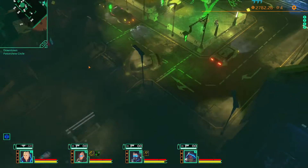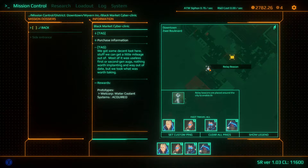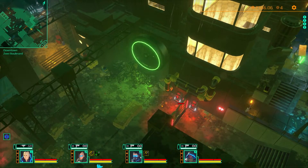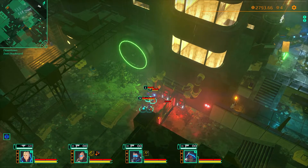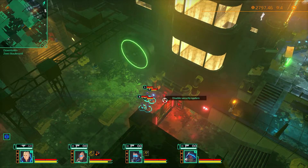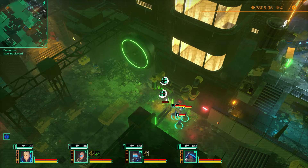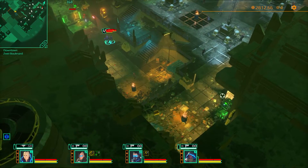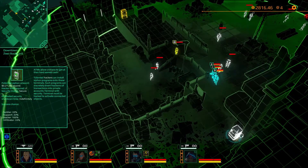Now with hacker level 2 a few more things will open up for us. N is the nanobot ability — heals us up; you can leave that on and it'll heal us up. That is an ATM that requires hacker level 2 — how convenient. That way we get some more money; we'll get a whole 0.21 per second.